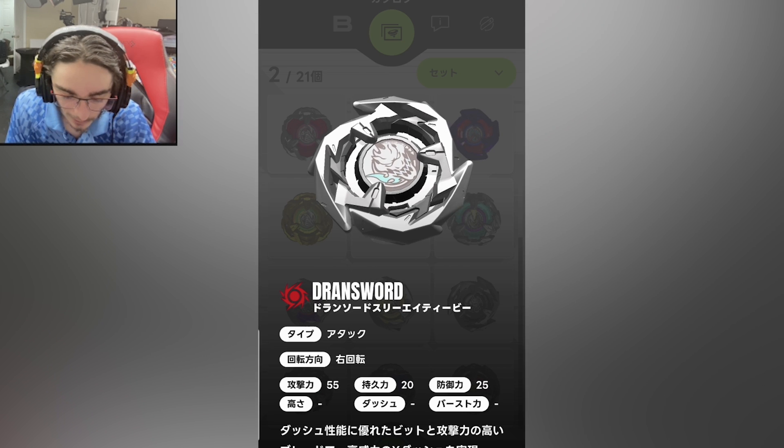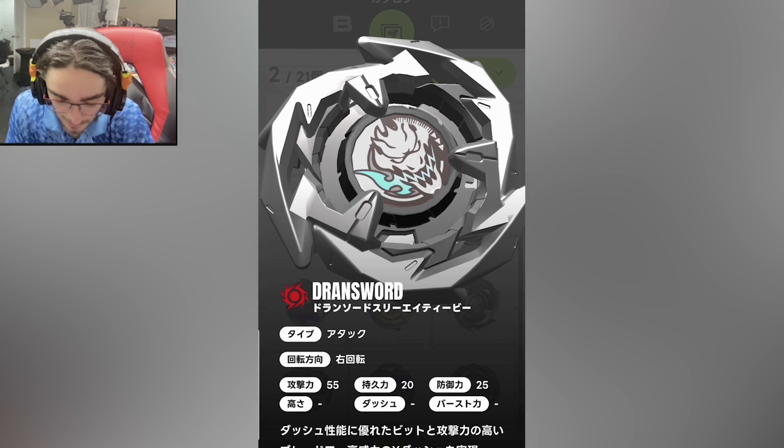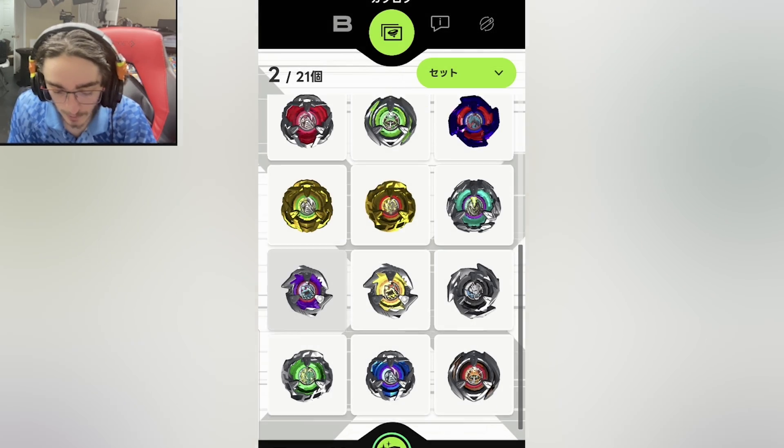This is a gray Drawn Sword — this is for the random booster. Not bad. This is the Drawn Sword for the random booster, that's pretty cool.